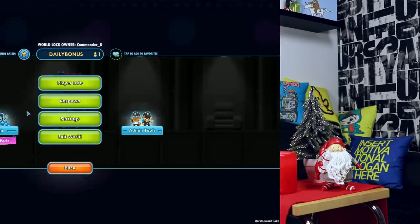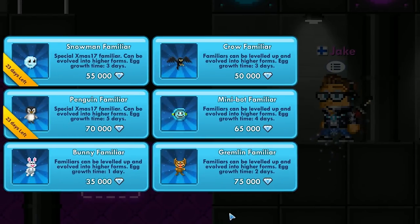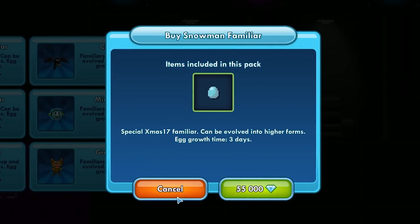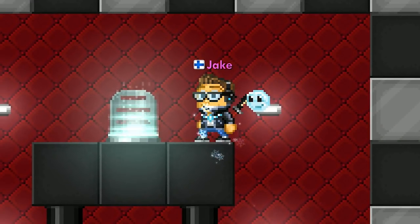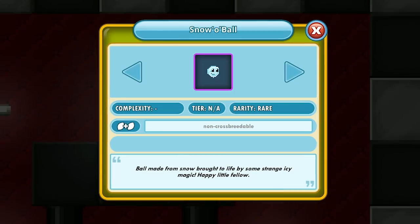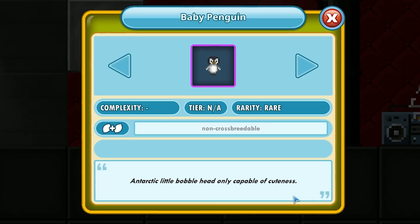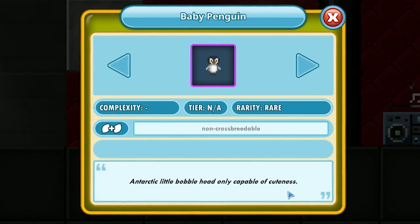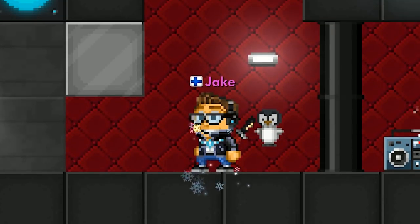Now let's go to the new familiars, and they are cute. The two new familiars are limited time only — they're only going to be here for about the one month that this update is going to be live. These familiars are Snowball and a small baby penguin. Both of these guys have three different evolves, and I'm not going to show them to you — you can go and evolve one for yourself and check it out. They are totally, totally cute.